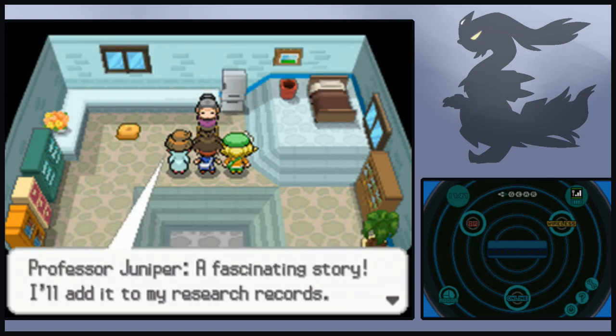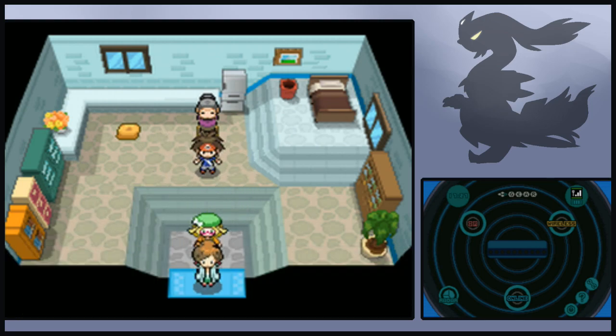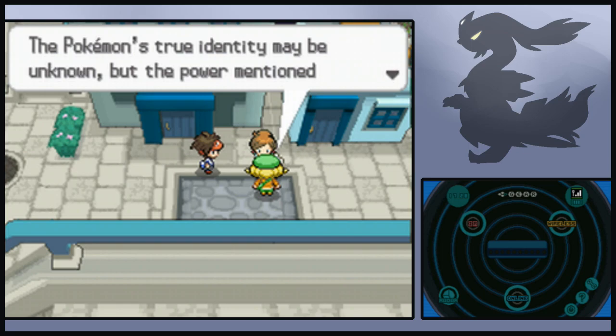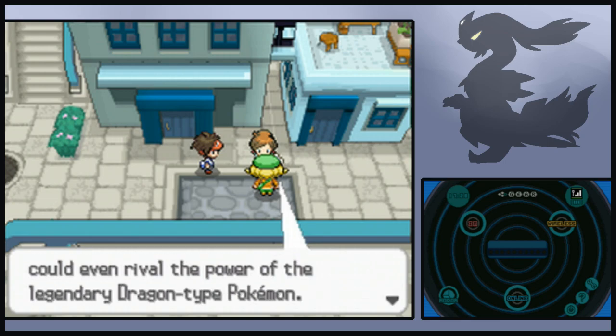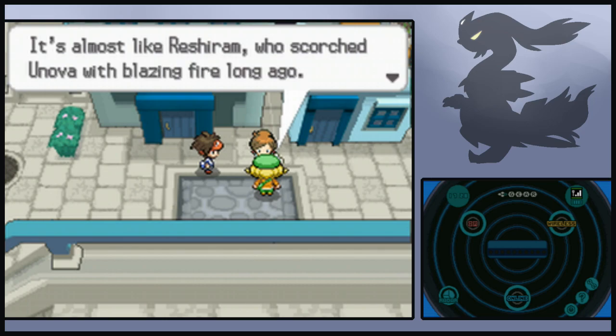A fascinating story. All of my research records it. Everyone, we should be going. Okay, well, I'm gonna heal my Pokemon. I just want to heal my Pokemon — it's like 'I gotta heal your Pokemon, you gotta cutscene.' Wasn't that an interesting folktale? The Pokemon's true identity may be unknown, but the power mentioned in the story is incredible. The power to freeze everything around it could even rival the power of the legendary Dragon-type Pokemon. It's almost like Reshiram who scorched Unova with blazing fire long ago.